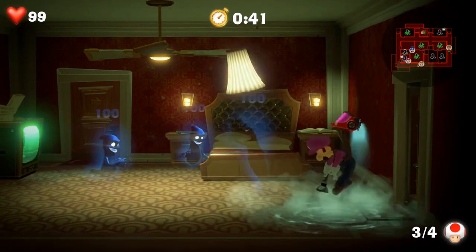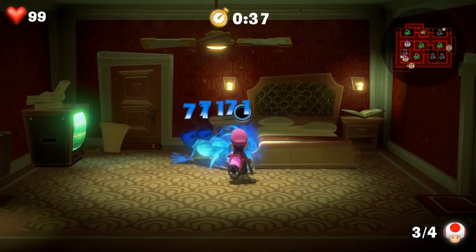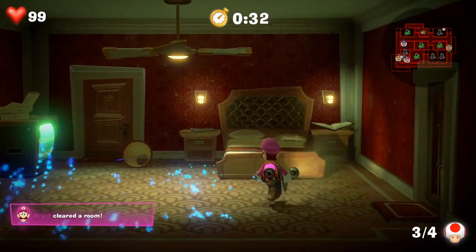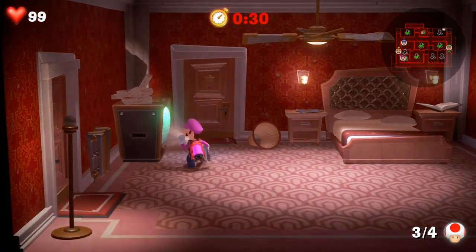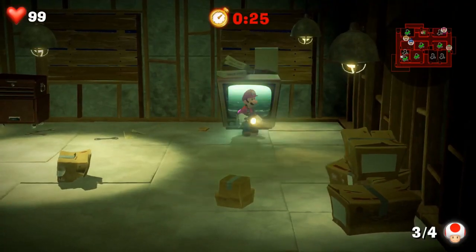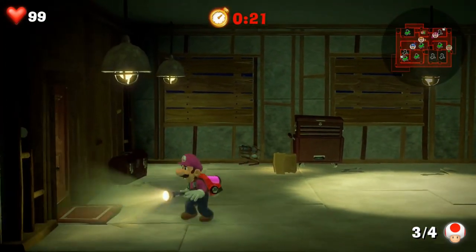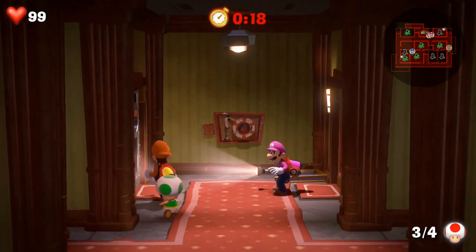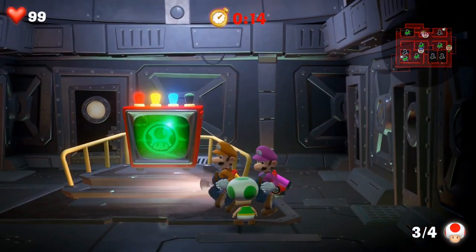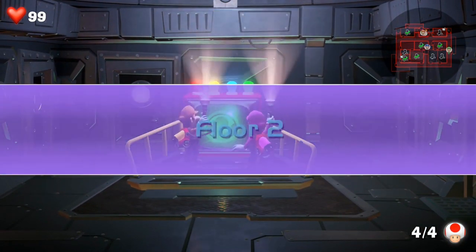There's usually clocks in treasure chests or on balconies — they help you add a little bit of time when you're running short. I'm running as fast as I can but I think I might cut it really close. I'm stuck in a rug. We only have 20 seconds. Get the Toad to me! Come on, Toad — get in there. There we go. Good work, everybody.